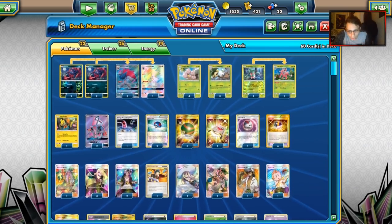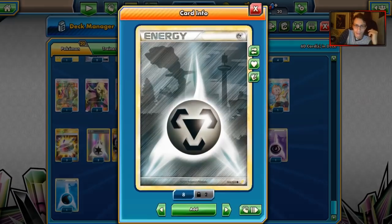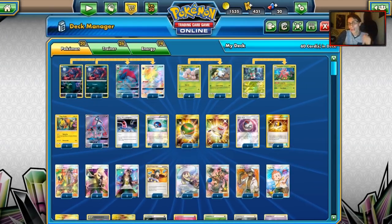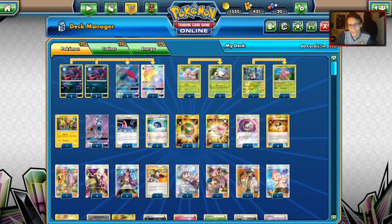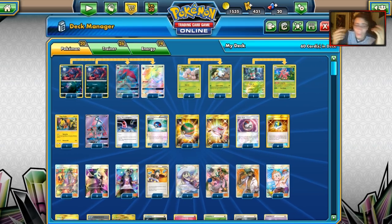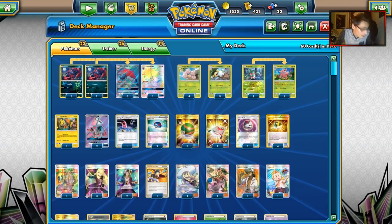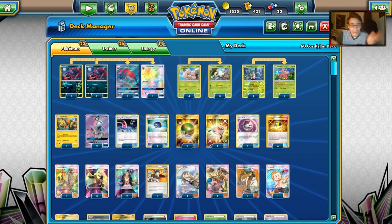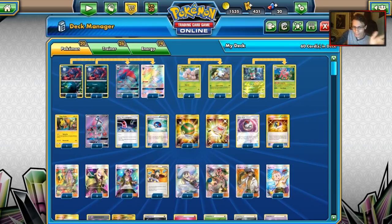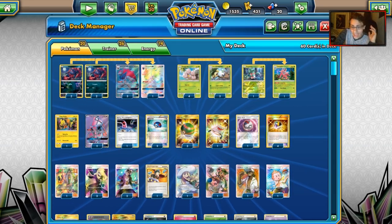We do have Energy Recycle System, so if you want to play a Lele promo, Celesteela, Baby Buzzwole, or any one-energy attacker, those would work well. I might add a fourth Exeggutor or a second Fomantis. But overall I think this is a decent list. Head over to PTCGO to see the deck in action and let's see if Exeggutor Zoroark is good right now.